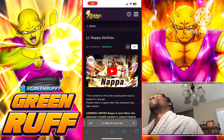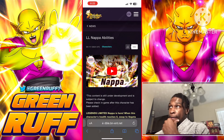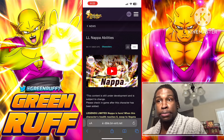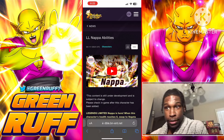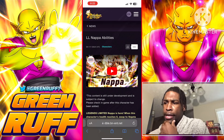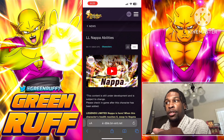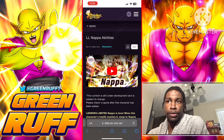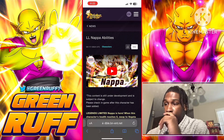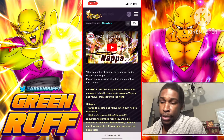It's your boy Griff here back with another video. Today we have a supposed video — we'll be back with an ultimate equipment guide for the new LF Revival Nappa and Vegeta, which just got released. They dropped the trailer a couple days ago and then dropped the kit, so let's get straight into it.